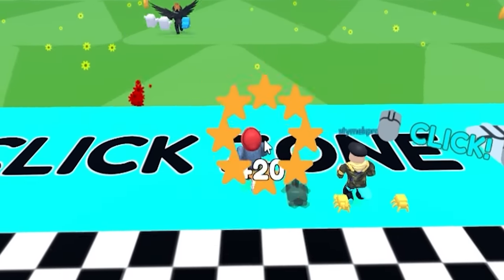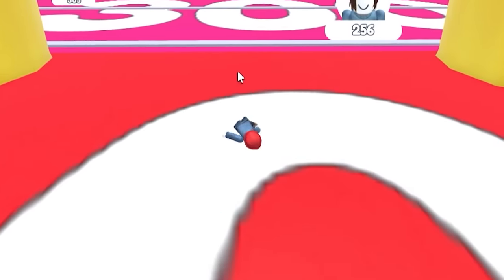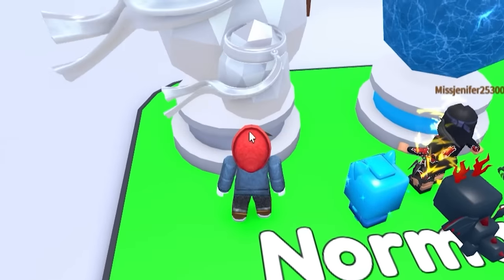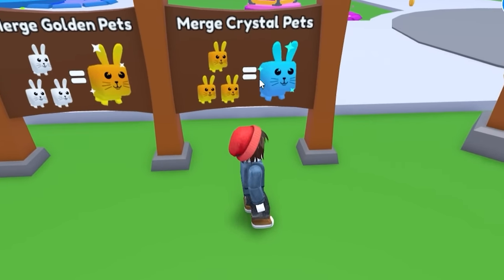We've got to run ourselves through the click zone, clicking as many times as we can. That way, once we get through there, we run across here and ragdoll ourselves down the course as far as we can. The further we go, the more money we make. The more money we make, the more eggs we can buy to give us some kind of amazing pet, like a rare cat. And I can merge three regular pets into a golden pet, and three golden pets into a crystal pet.